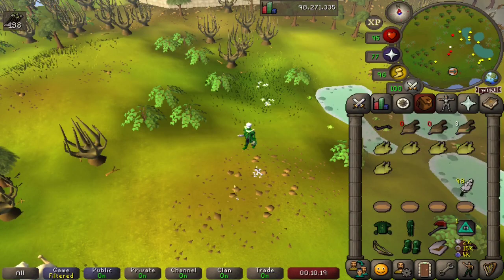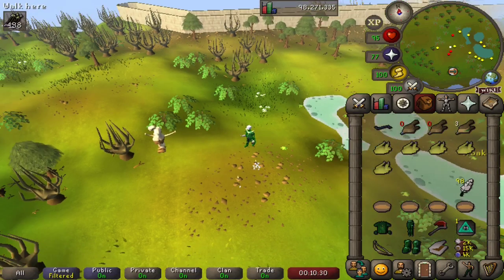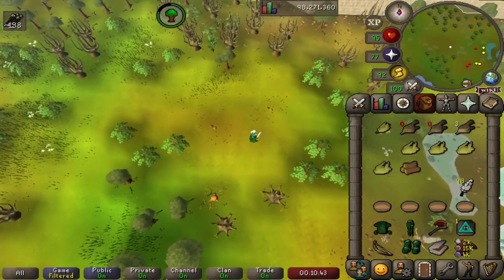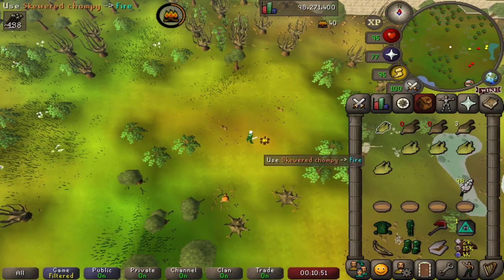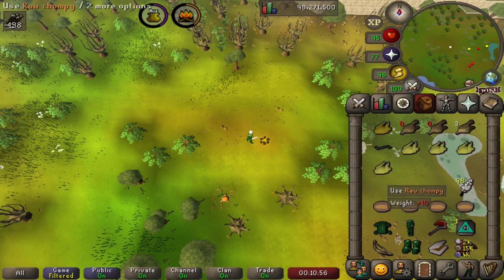Okay, there's our five chompy birds. Now in order to cook the chompy, it cannot be cooked simply on a fire. As you may have gleaned from our inventory, we are carrying our trusty iron spit. So I'm going to chop ourselves a wee log, put the raw chompy on the spit to get a skewered chompy, make ourselves a fire, and cook our skewered chompy. And there you have cooked chompy — we'll tick that one off our list.